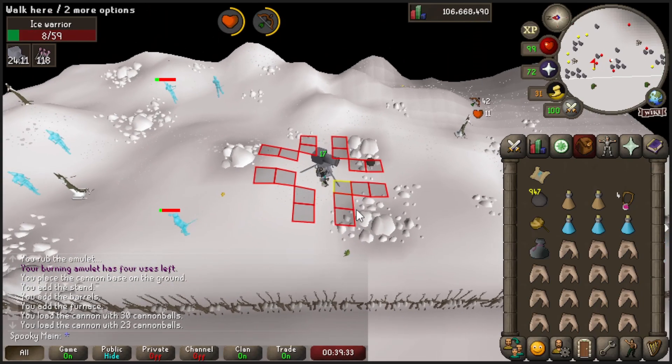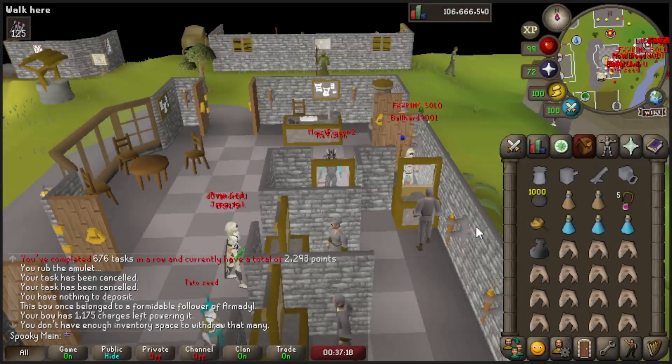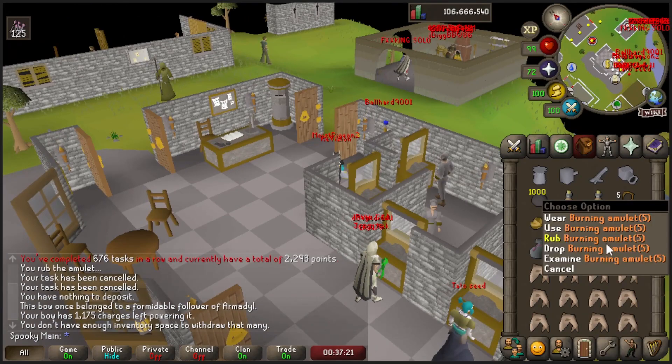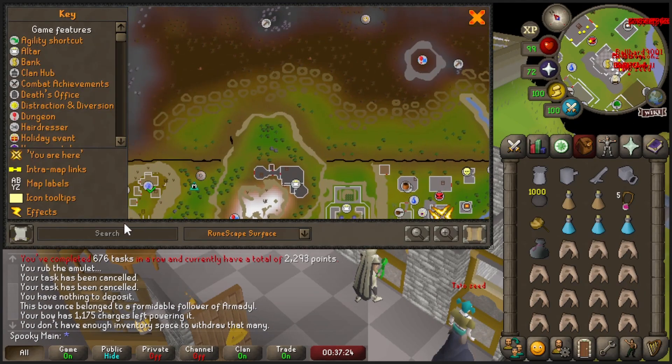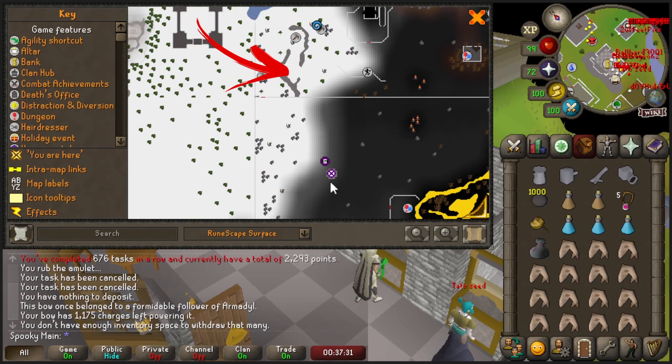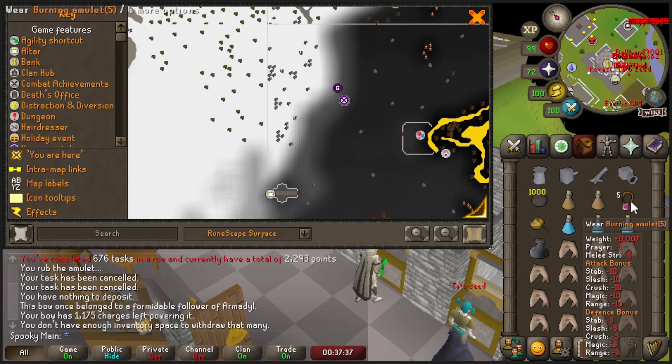It's also worth noting that you should be cannoning this task unless you're using a crossbow. There are only two locations and they're both in the Frozen Waste Plateau, which is deep in the wilderness as you can see on the map here. Our spot is going to be in the southern Frozen Waste Plateau and we're going to be using a cannon safe spot.